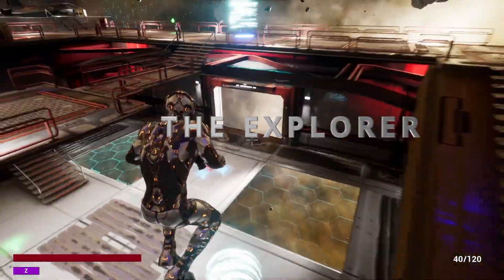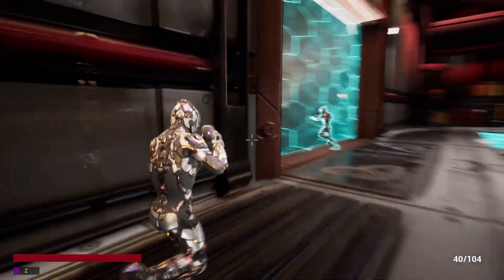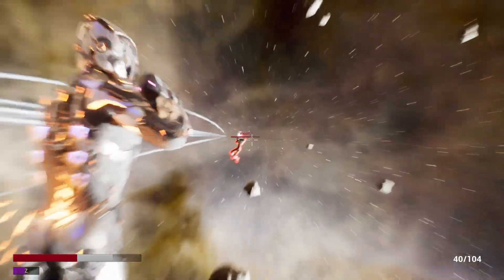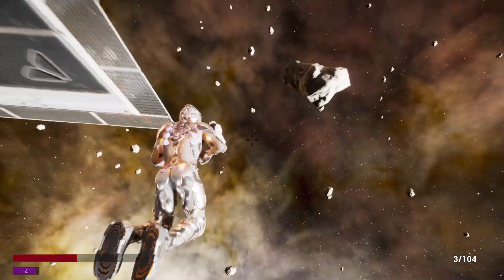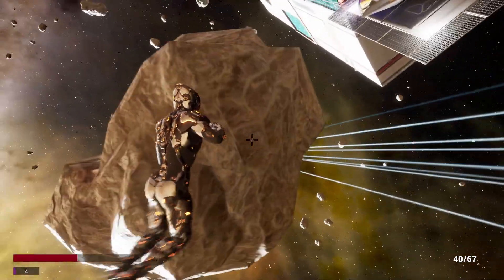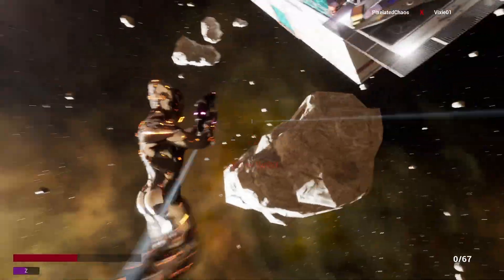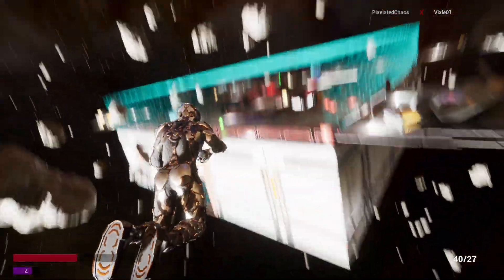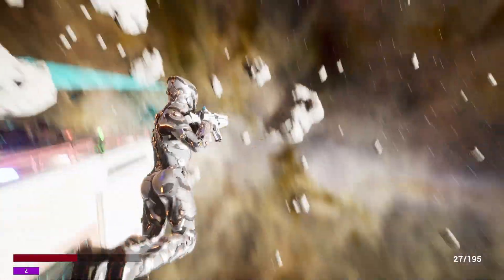The Explorer is a trickster built for outsmarting and outmaneuvering your opponents. Your clone can give you a window to escape or allow you to pounce on confused foes. Let's see what kind of big brain plays you can pull off.